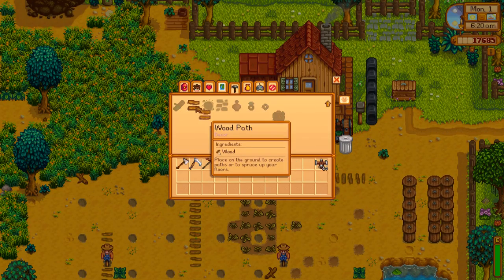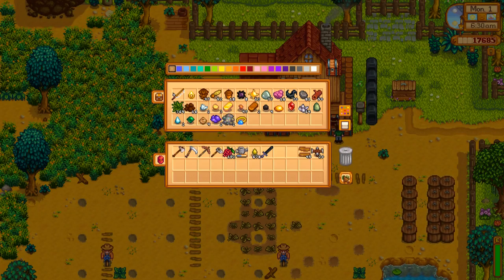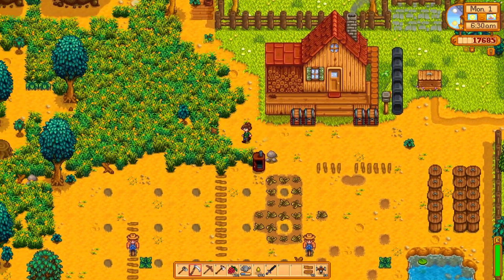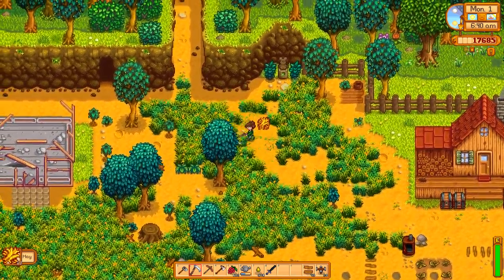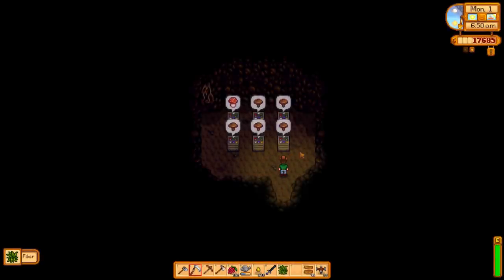Let's make some paths just to finish up this mess. Get the watering can. Oh, I wonder if we have mushrooms yet. Robbie must have finished the silo because we're getting hay, which is nice. Yes, we do have mushrooms — good.